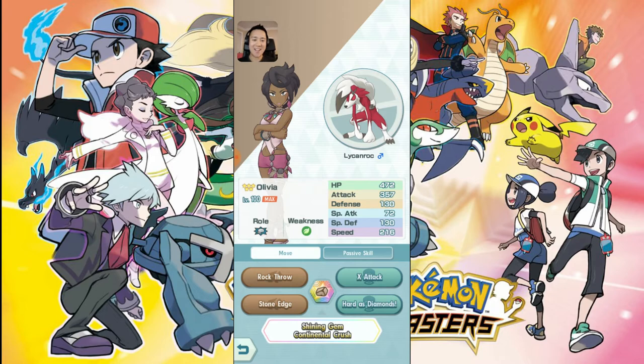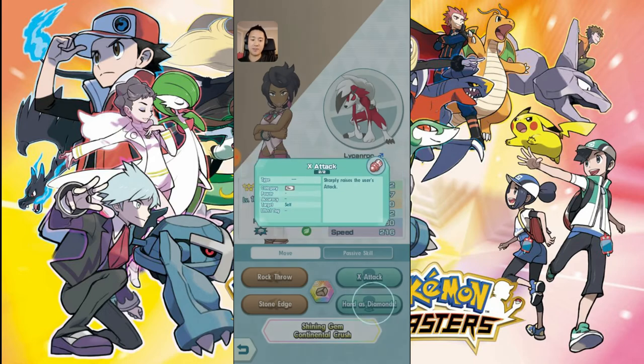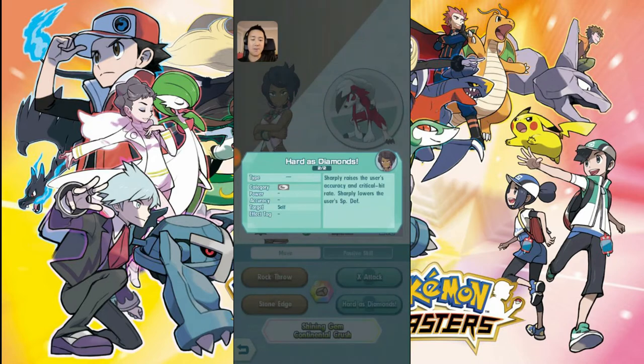472 HP — pretty good. But attack, this is where it really shines: 357. Such high attack. The rest of the stats are not really relevant, but it also has pretty good speed. And look at its abilities — X Attack basically lets you get some more attack.